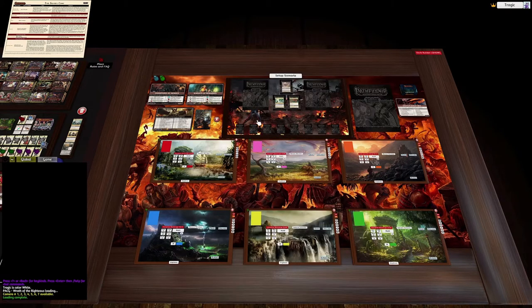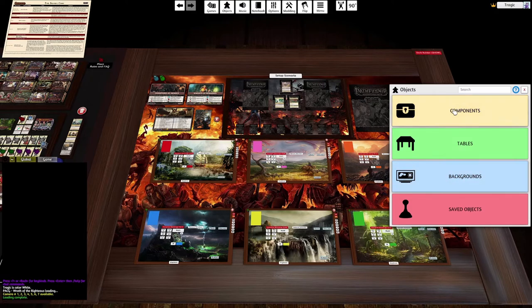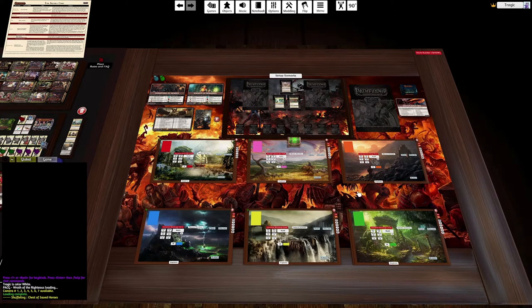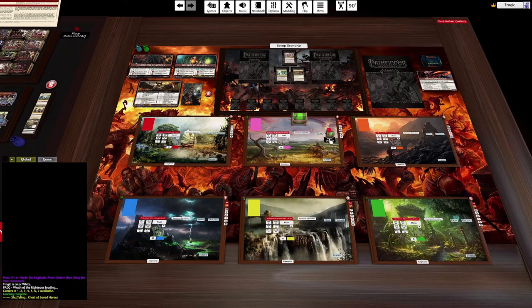There is some interesting stuff to talk about with this scenario before we start. But the first thing we need to do is import our new decks, which I've saved. I've tweaked the decks a tiny bit since the deck-building video — very very minor tweaks. I didn't actually change any of the cards; I just moved some of them around a little based on things I noticed I could improve.